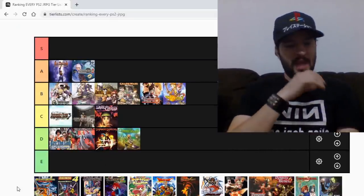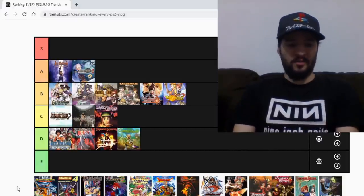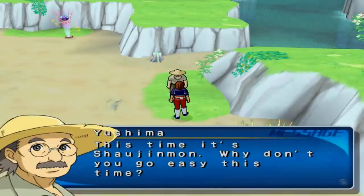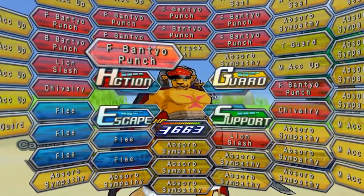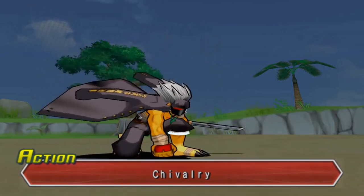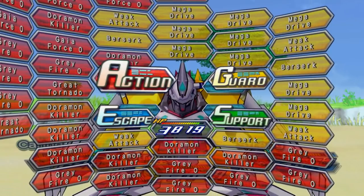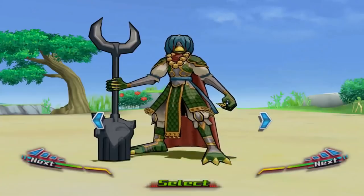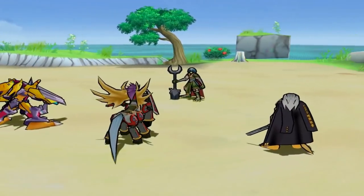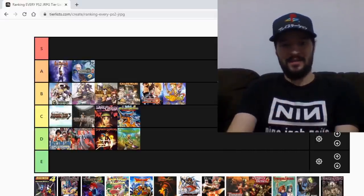Moving on to the Digimon games — I don't care about these games, I did play them both and just wasn't impressed. The battle system in Digimon World: Data Squad was fairly interesting — unique even, a turn-based RPG with a very unique battle system I can't easily explain. I'm gonna give it a C. Same as Digimon World 4, which is an action RPG and actually pretty decent — I did have some fun with it, but quickly got bored. These games — if you're a fan of Digimon, these could be S or A tiers for you. This is my list, not a fan of Digimon, so another C.